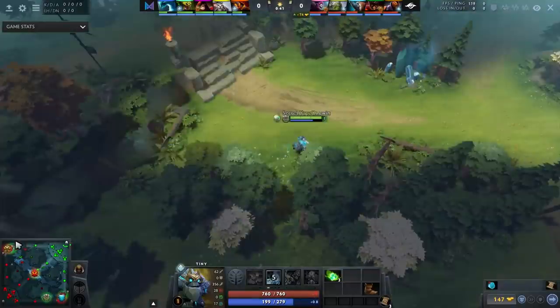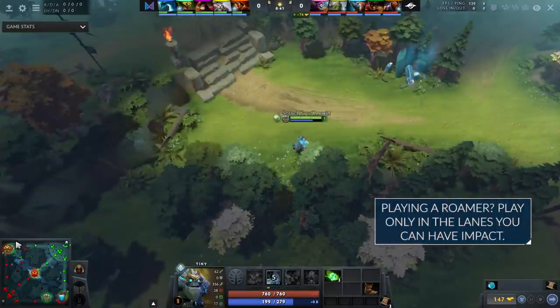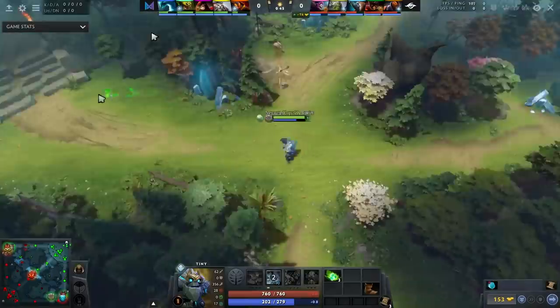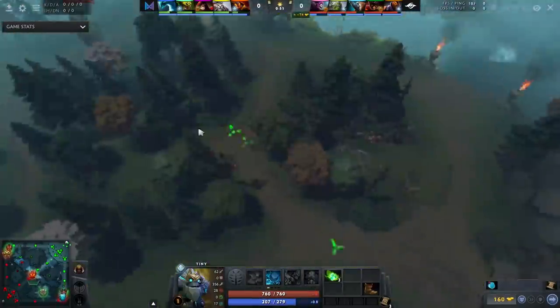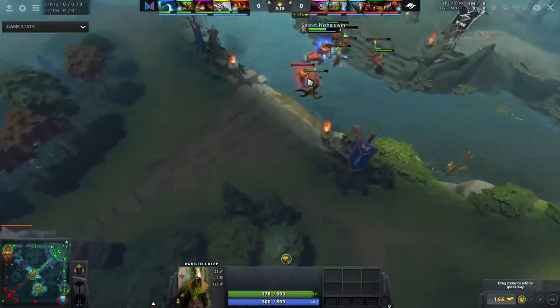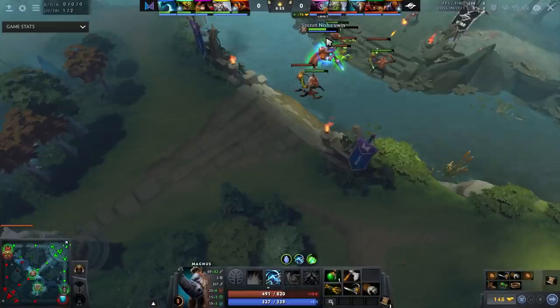The next thing he does is identify what lane he can actually have impact in. Does he want to lane with Doom? No - Doom doesn't provide kill potential and doesn't do a lot of damage early on. He would just sap XP from the Doom. So instead, after checking bottom and realizing there's not much he can do, he sees a very low Ember Spirit in the mid lane. Even if Ember wasn't low on HP, he'd still probably go mid because it lets him start walking toward top without having to TP.